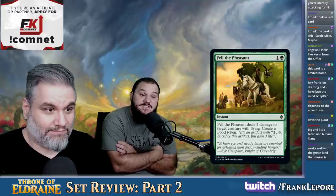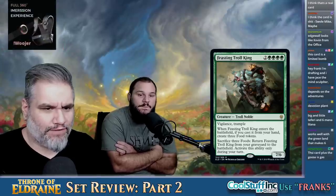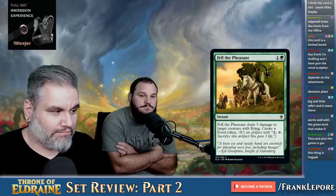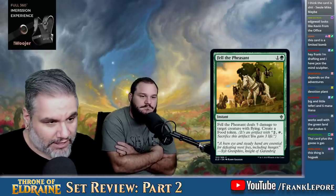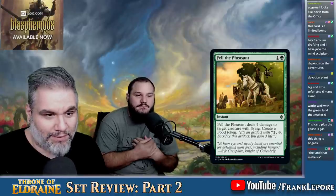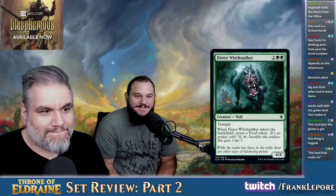Fell of the Pheasant — two mana, deals five damage to a creature with flying and creates a food token. Could be a sideboard card. Isn't it strictly better than Plummet? No, it's not — it deals five damage to the creature rather than destroying it. I finally get to say that to you when you say the words 'strictly better.' I fired off too loosely there.